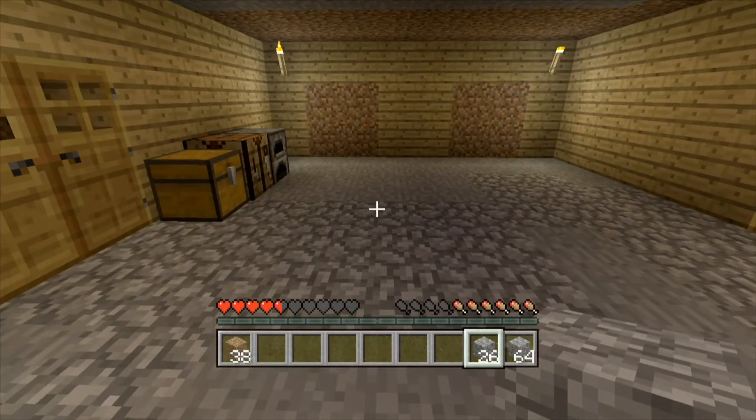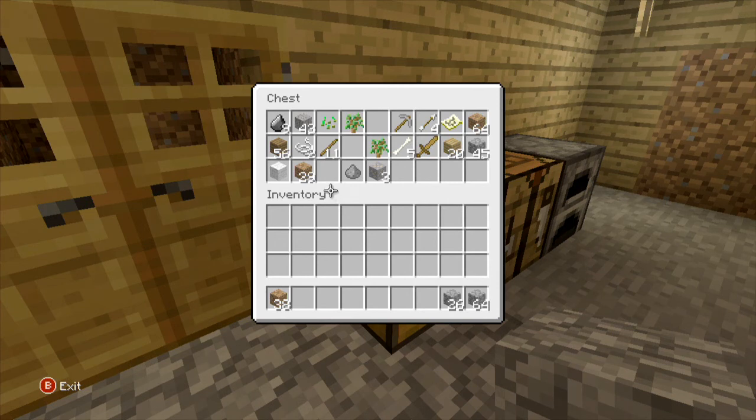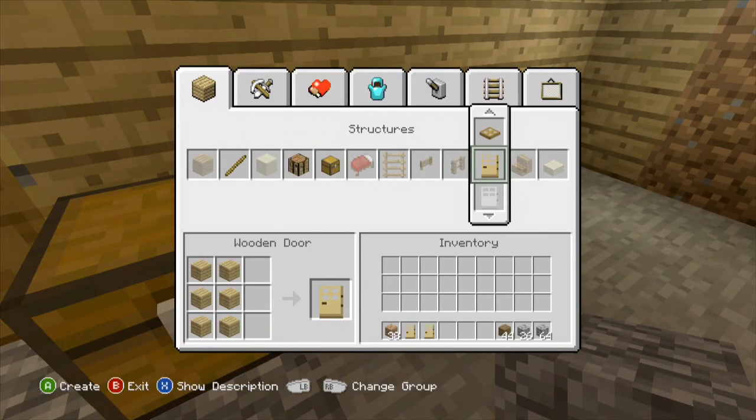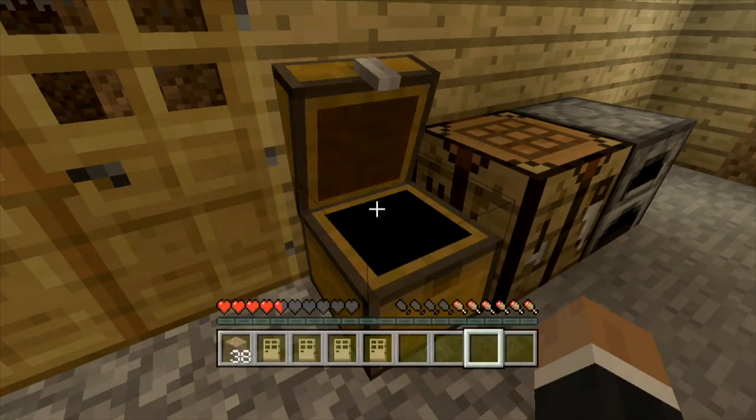So yeah, a bit odd shaping, but you know, we'll sort that out very, very soon. Also, do I have any wood? Yes, I do. I'll get some of this handy — I'll actually make another pair of doors. One, two, three, four. There we go. And put that back — I'll put that back in now.